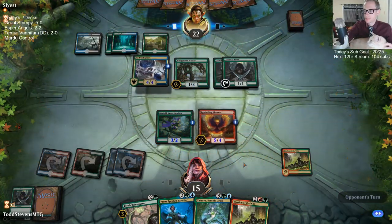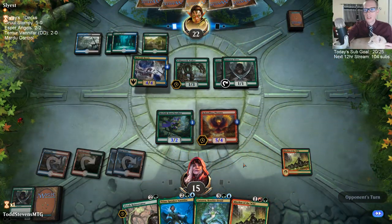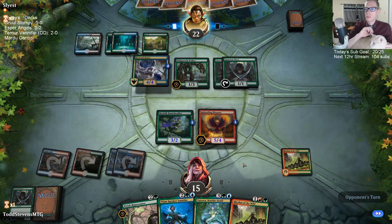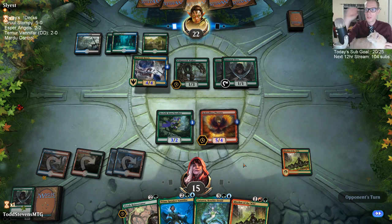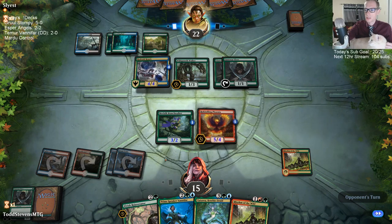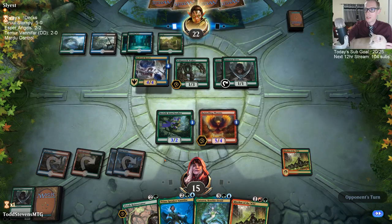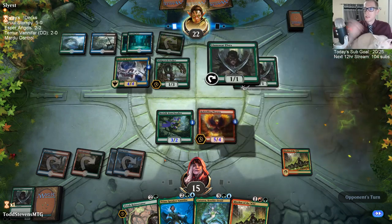I'm going to go Phoenix to start with. There's nothing that I really want to get at the three-mana slot, like turning Branchwalker into a Rejuvenator. I could play Vanifar and turn Branchwalker into Jadelight — that's just not that appealing.